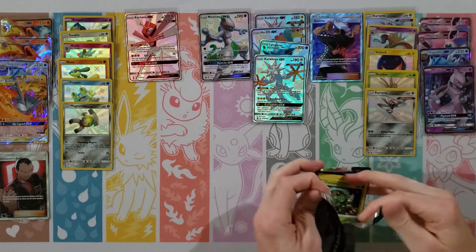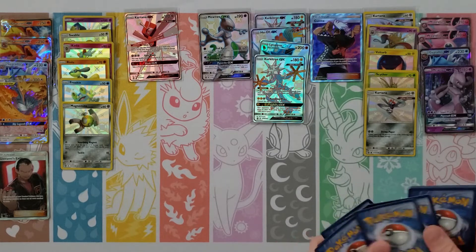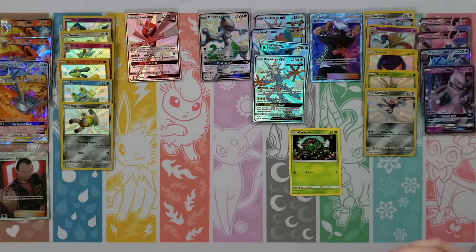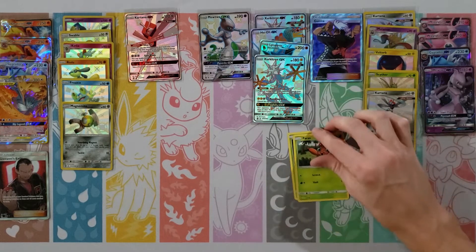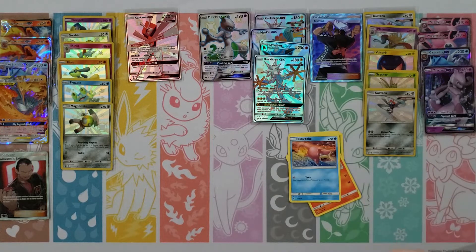We'll go with another Charizard pack. We've got six Full Arts from the Shiny Vault — that's pretty good. Geodude, Jigglypuff, Staryu, Ekans, Eevee, Metal Energy, Pokemon Center Lady, Metapod, Sabrina, Bill — and then oh man, another Zeraora. Dang.